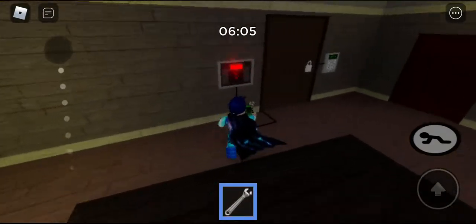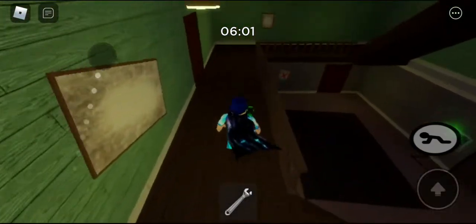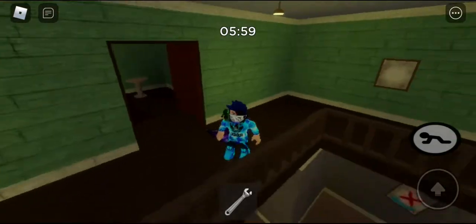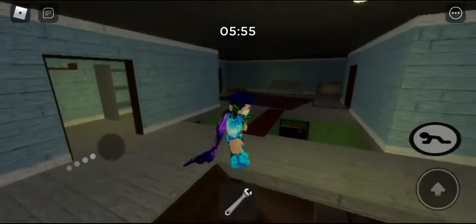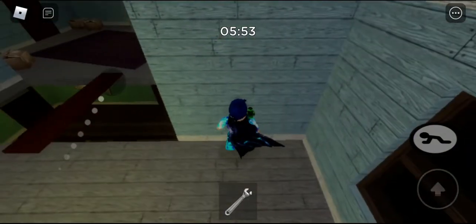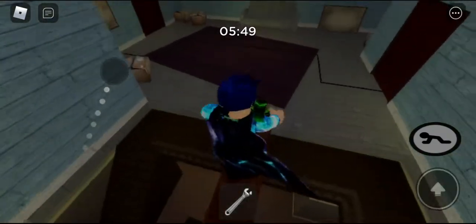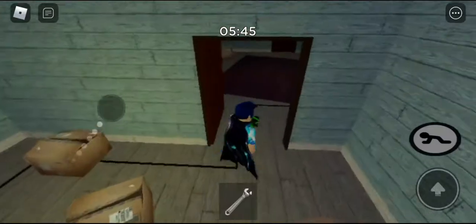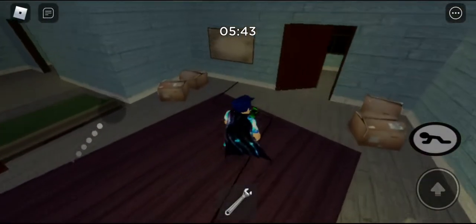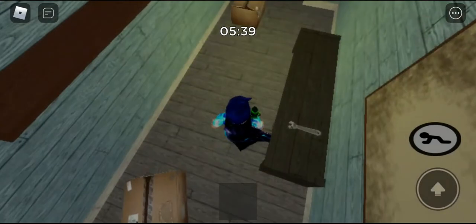I'm gonna show you all the trick. Orange key — wait, no — well it should be over here. Alright, so you go here, do this, and then get it through the thing. You can see right here — it opened! You don't have to go in the room to actually do it. Orange key.